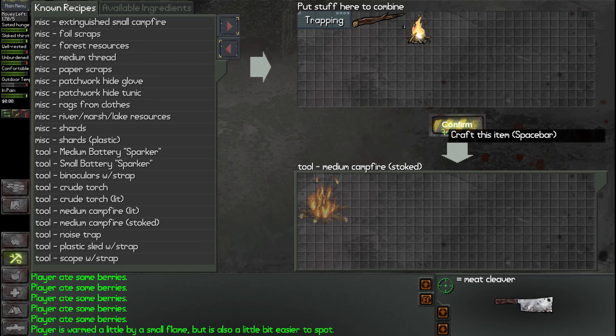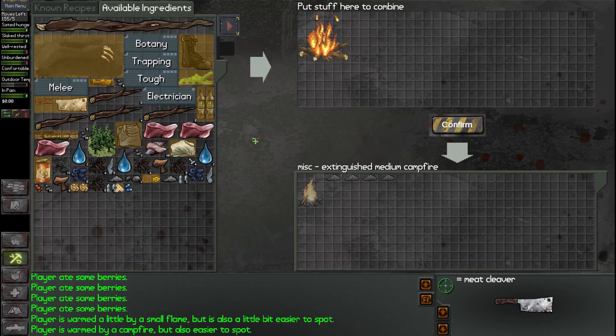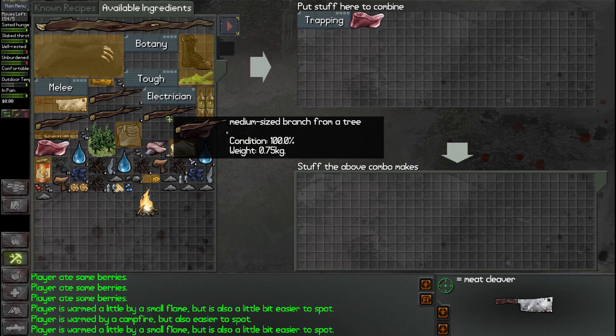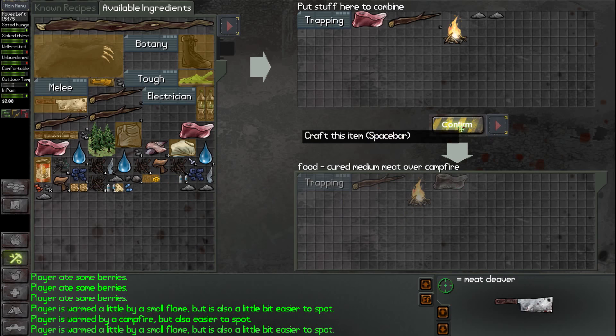Now if we go over here and just toss this in, we can break this down for just a small campfire and then some ashes that we can use to salt this meat. That's what we're going to do. Now if we do trapping along with big chunk, fire and ash, we have medium chunk of meat cured. This will make you thirsty, but it's going to preserve the meat for a long time. Confirm one, and we want to do this one more time as well.